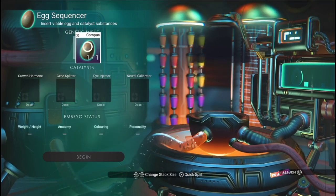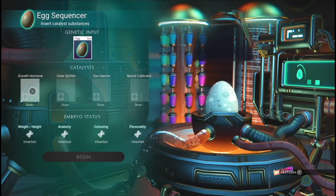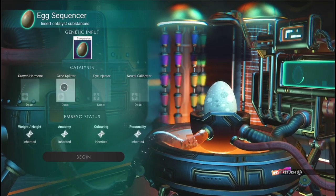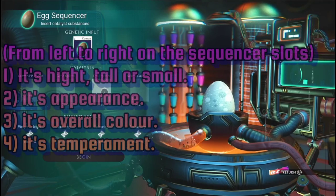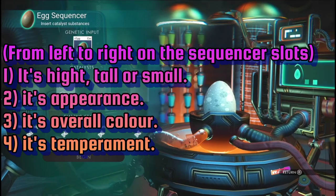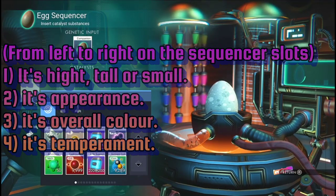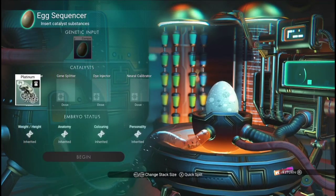The top bit here is where you put your egg. Your first slot is your growth one — it controls how big and how tall the creature is. The next is the gene splice, which affects how weird it looks. Then there's the color slot, and finally its temperament.